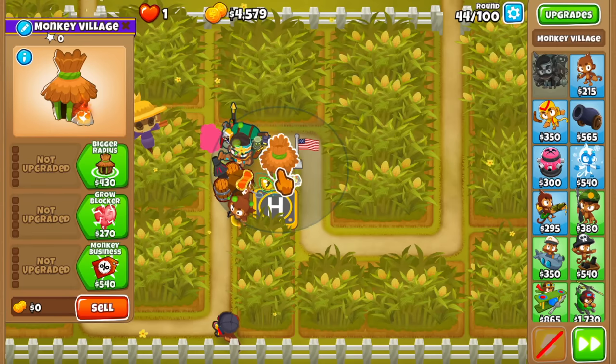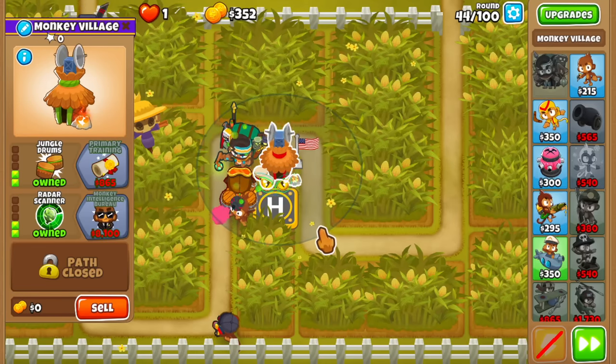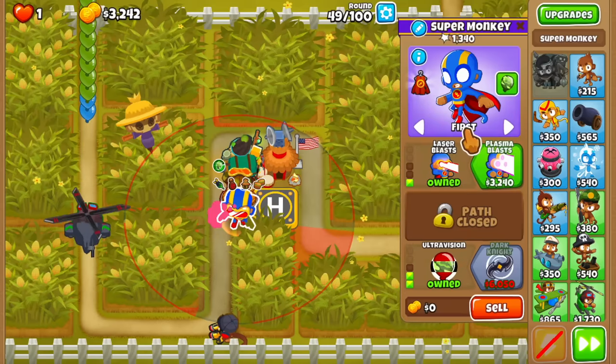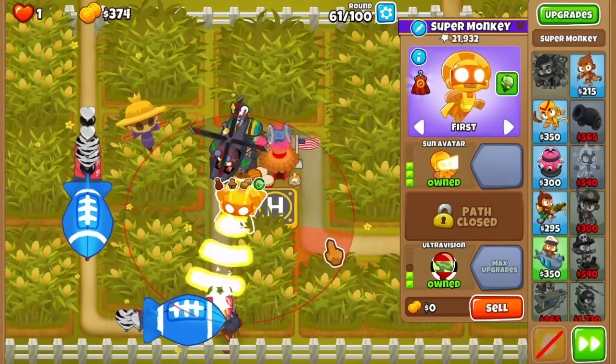After this the game becomes pretty simple. Our goals are a 2-2-0 Village above the Heli. We're going to give the Worn Hero Escape to the Dart Monkey, transforming it into a Super Monkey, and then upgrade that Super Monkey to 2-0-2 and eventually into a Sun Avatar.